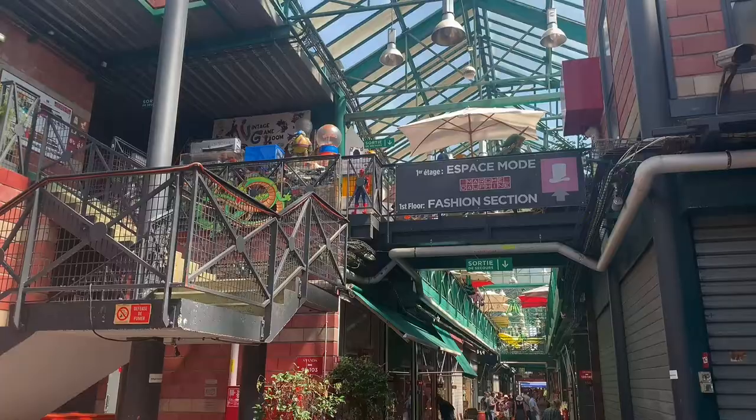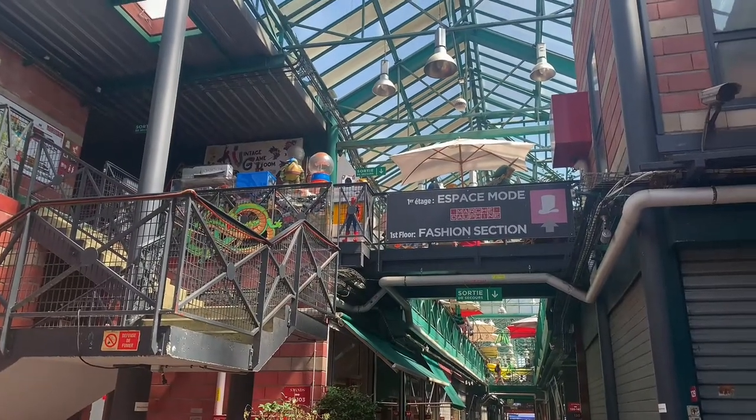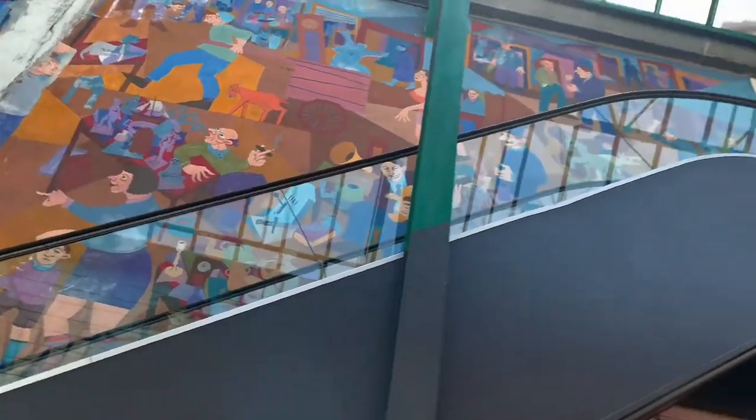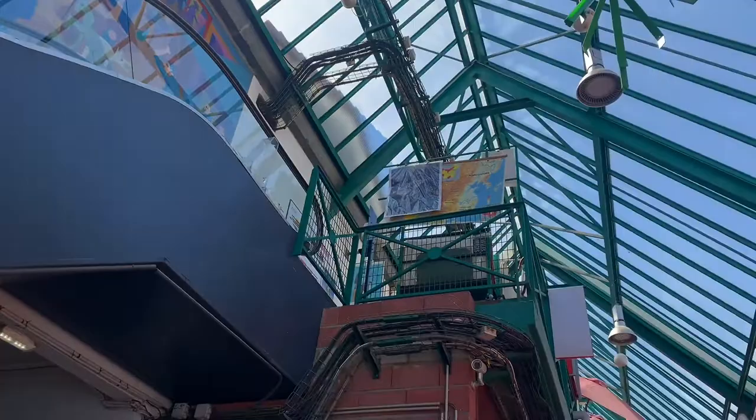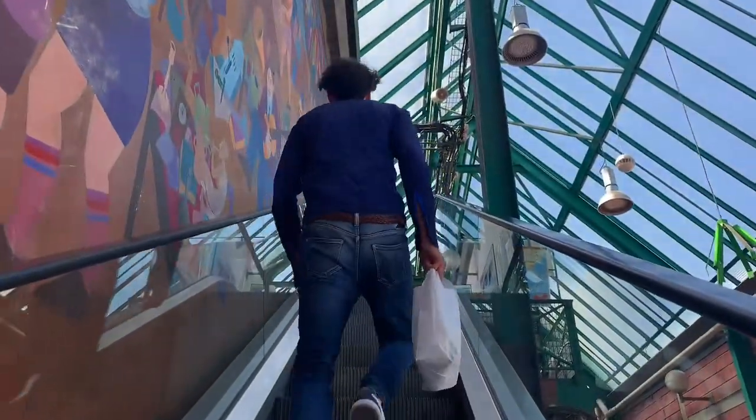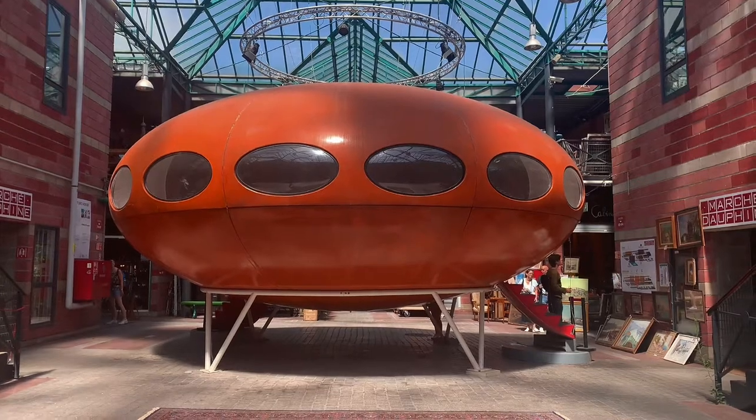Under its glass ceiling, it spans two floors of whatever antique you can think of. It even has this orange spaceship.